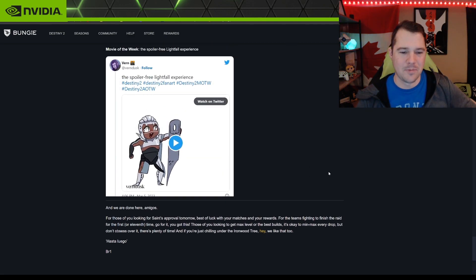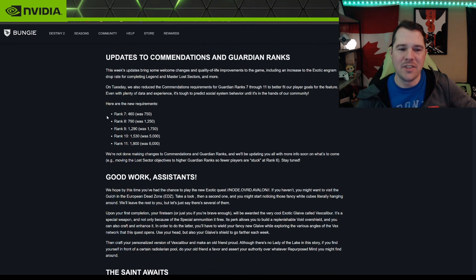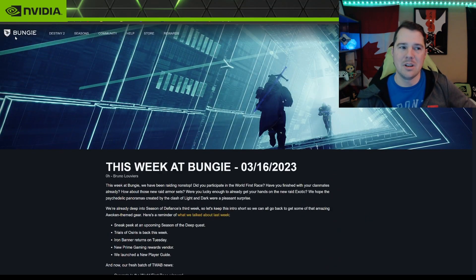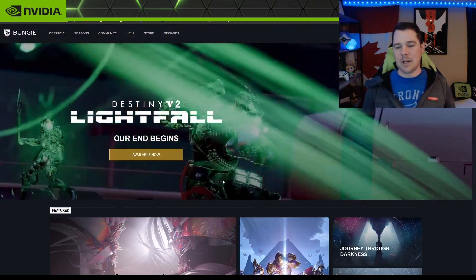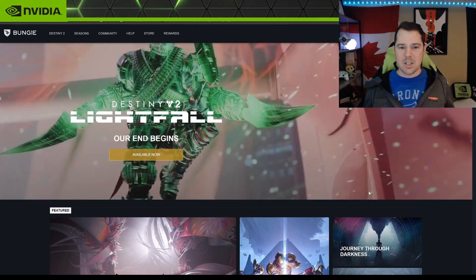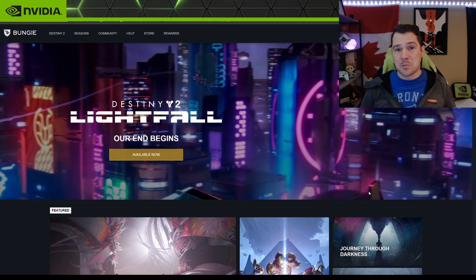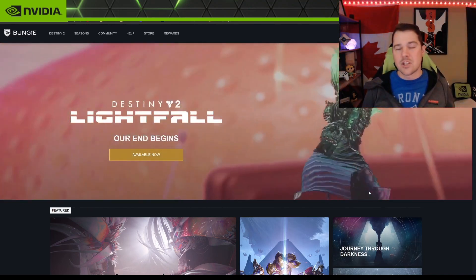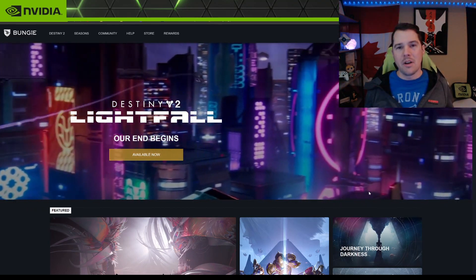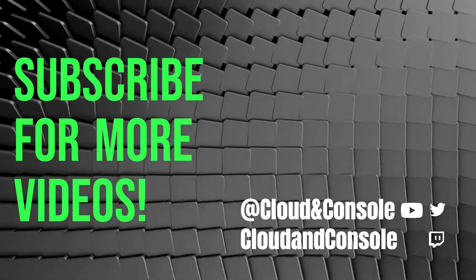That's it for This Week at Bungie today. It was a shorter TWAB with not a lot of news, but lots of fixes — happy to see the game running a little better. People won't be stuck at rank six anymore because of the commendation changes. If you liked the video, hit like and subscribe, and hit the notification bell for updates. Thanks for watching and I'll see you in-game!